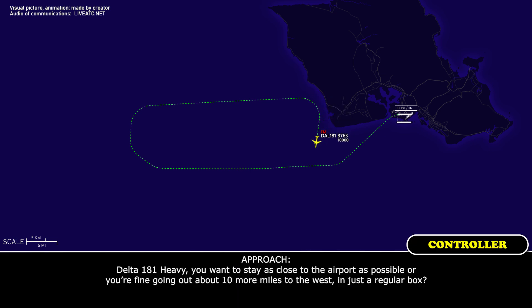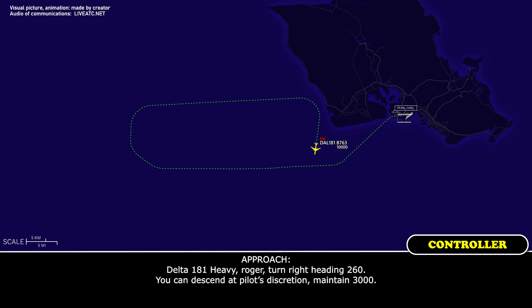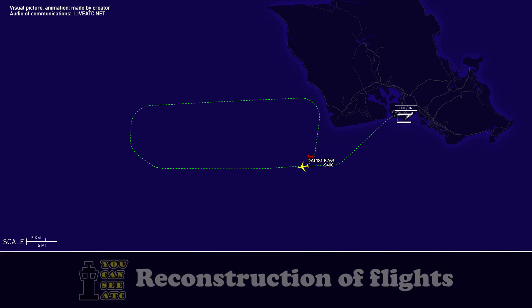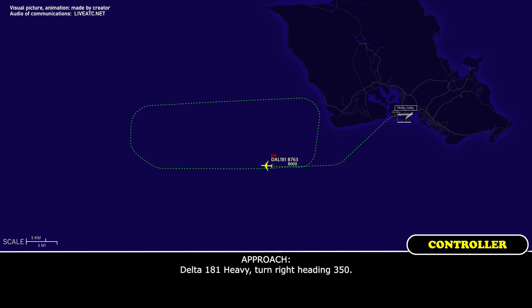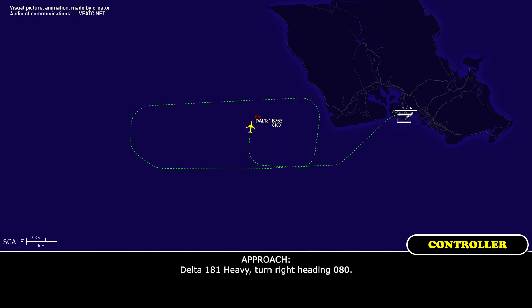Approach: Do you want to stay close to the airport or are you fine going about ten miles west for a regular box? Delta 181 Heavy: A ten-mile final would be fine — we'll be ready for descent in just a minute or two. Approach: Delta 181 Heavy, roger, turn right heading 260, descend at pilot's discretion, maintain 3,000. Readback: 260, descend pilot's discretion to 3,000, Delta 181 Heavy. [Subsequent vectors: right turn 350, then right turn 080.]